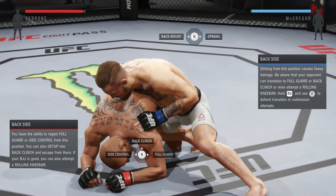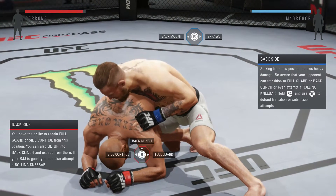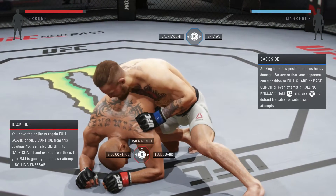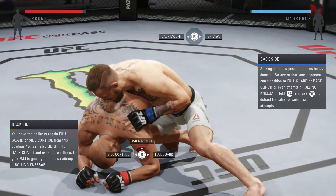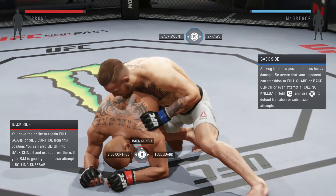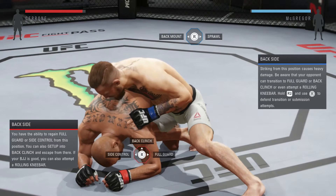The backside mount is a very terrible position to be on the bottom, especially if you have low stamina — you've basically lost. You definitely don't want to be in this position with low stamina at all. I don't advise holding the block button down if you've got low stamina.